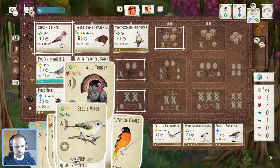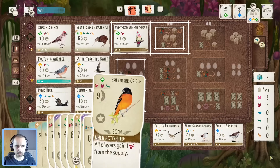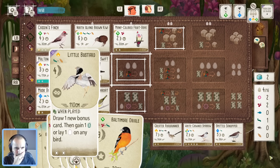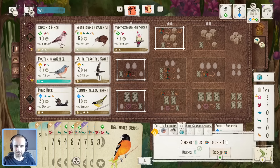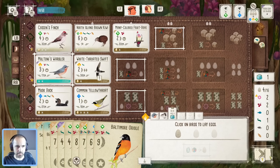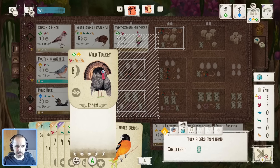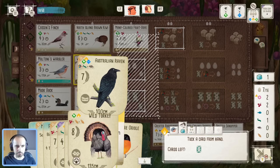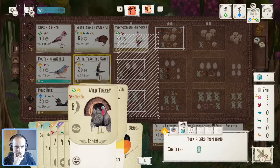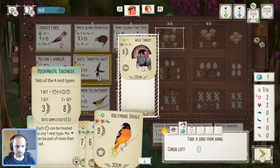We can't play everything we want with only two eggs, so we're still going to lay eggs — that's the conclusion. Let's stick to our plan. The Red Knot is spare, and the Raven is nice but I don't think I'll have enough cards to make the most of it. Actually maybe the Raven is better than the Turkey because it hits Omnivore and can go anywhere. Turkey doesn't help any of these other bonus cards. Let's get rid of that.